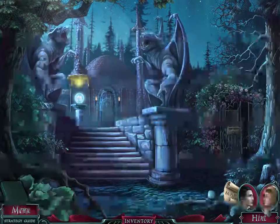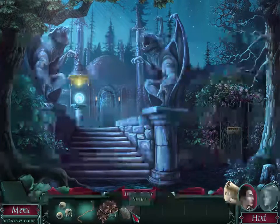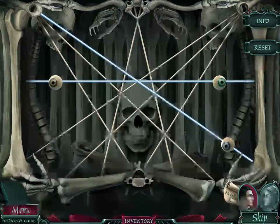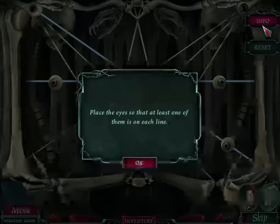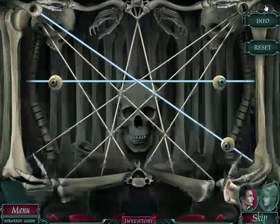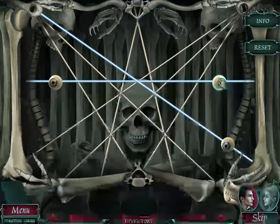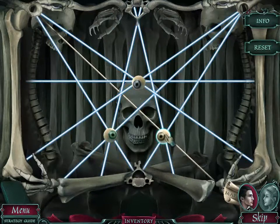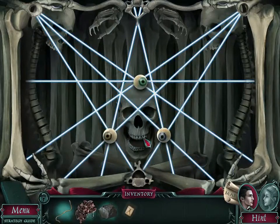When it glows around here, it's telling you this is not the right character — you need to be with the other person. Do we need the eyeballs here? Oh, we do need the eyeballs. We have to place the eyes so that at least one of them is on each line. This is something similar to what we saw in Vampireville. Scooch this over — there we go, there's a little man that we need.